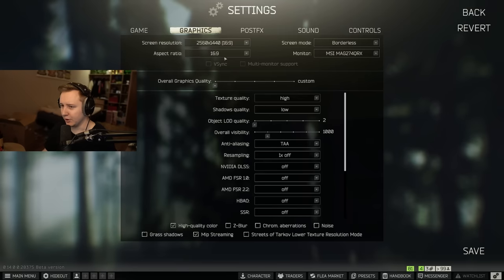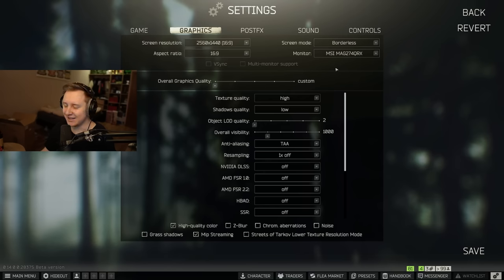Aspect ratio is up to you — I play on full 2K at 16:9. Some people use 16:10, 5:4, or 4:3 to stretch their game so it looks like CSGO. A lot of pros use stretch resolution in CSGO but that's a topic for another day. Let's move to the important settings.